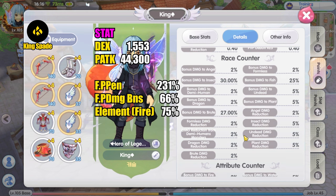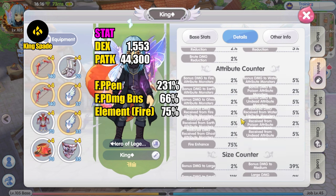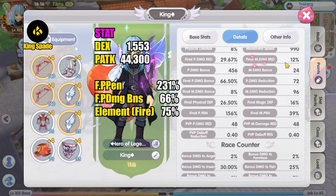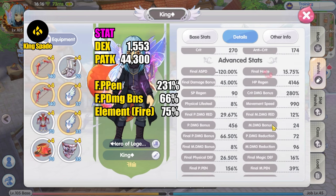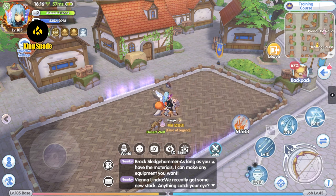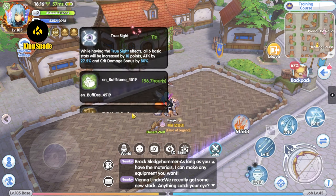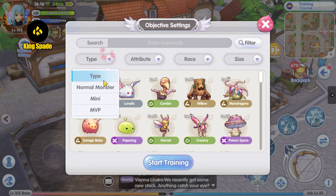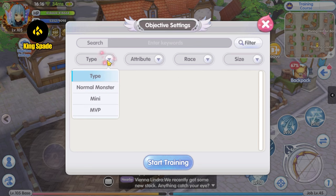From my experience with my long bow penetration build ranger in the SEA server, the penetration stat can go as high as 400 and the damage will still keep increasing exponentially. So that is what I'm going to do for my short bow ranger in the Korea server too — get more penetration stat.